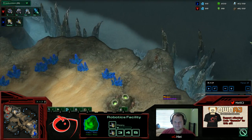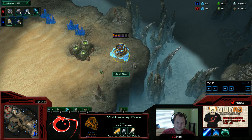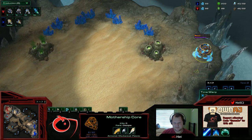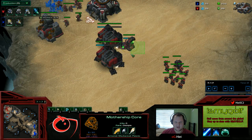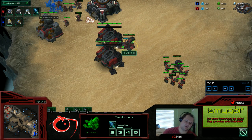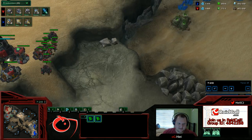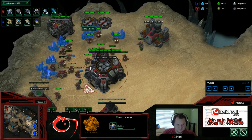One little thing: I did a lot of damage to this Mothership core. If I had killed it or forced a time warp out of it, I would have stopped Stim and gone for shields and done a poke. Because I think I could have gotten a lot of damage done there, but that's not what we're focusing on this game.